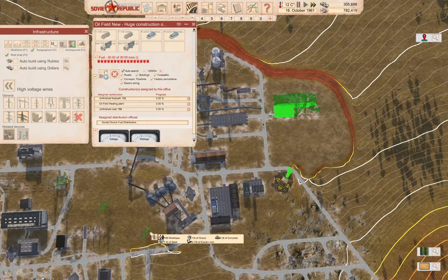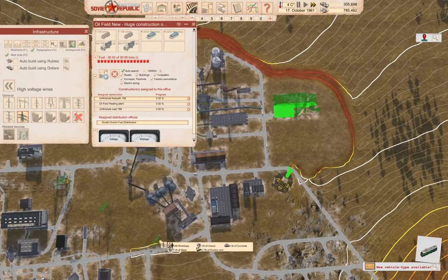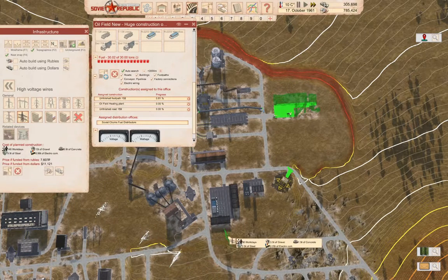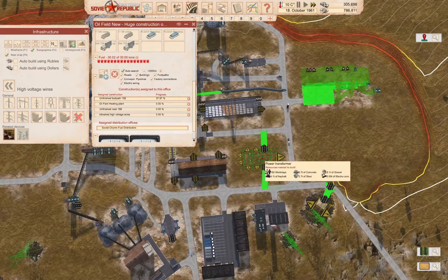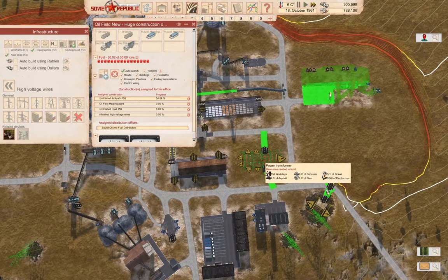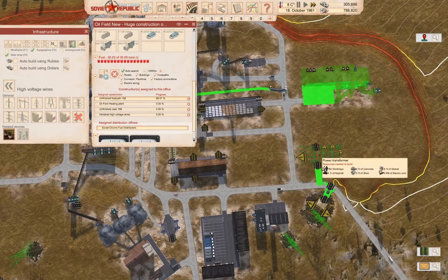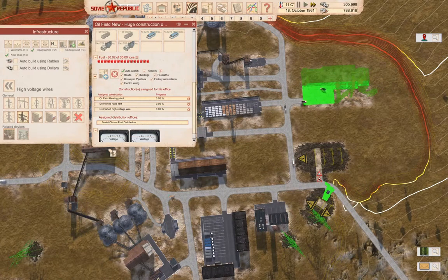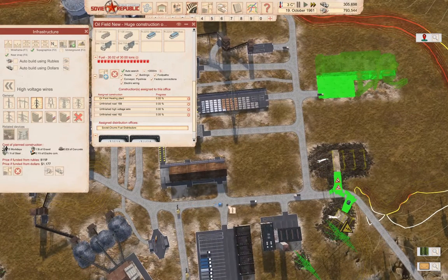We're going to have to come down this way, then this way, then this way. So we will build that. And then we need one of these. I think we should put that here — bam. Eight megawatts is probably fine. Put that there and build it.